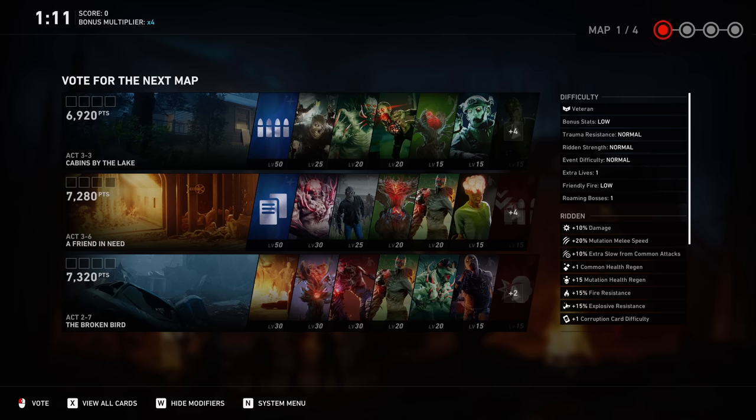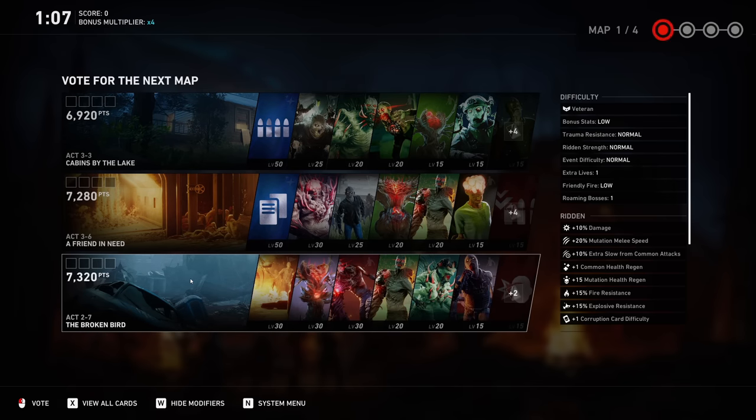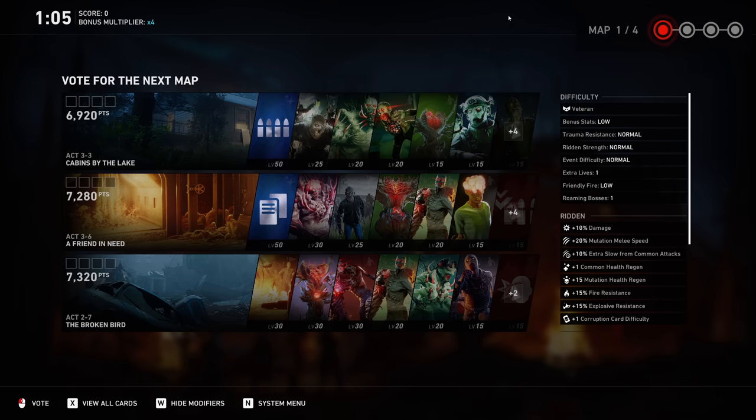In the top right-hand corner of the screen it says 'map 1 of 4,' indicating you pick a map, go through it, and then move on to map 2 of 4, then map 3 of 4, then map 4 of 4. Each time you complete a map, you go through another phase of choosing how difficult you want the game to be, and then which map you want to pick.